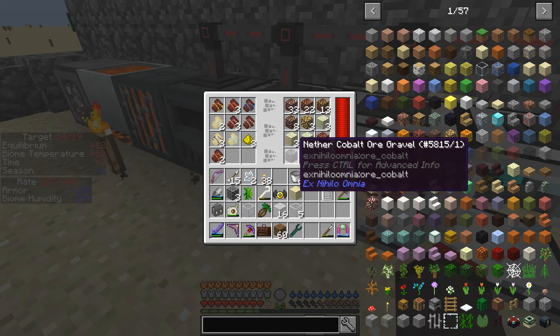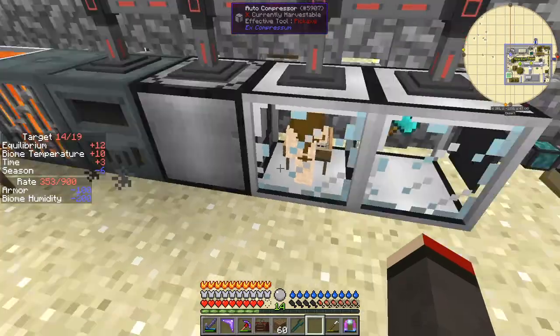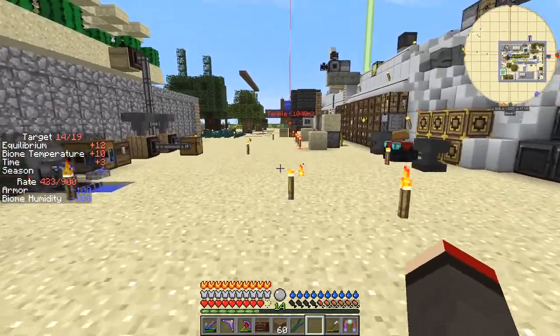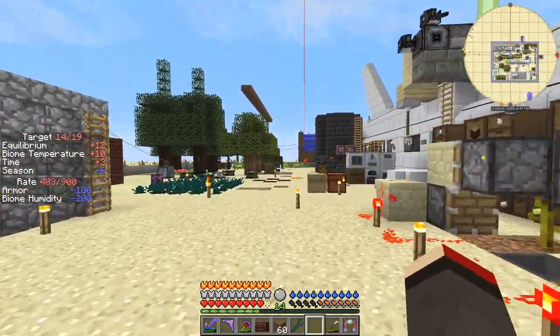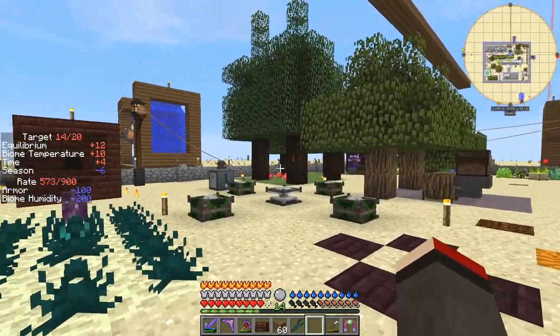I believe there's another way to do this — I found that out today — using the void miner. So I'm going to have to look at that as our next sort of little big project. We're looking at the RF generation from that mod, Environmental Tech. It's something like 1500 RF per tick, which is going to be nice.